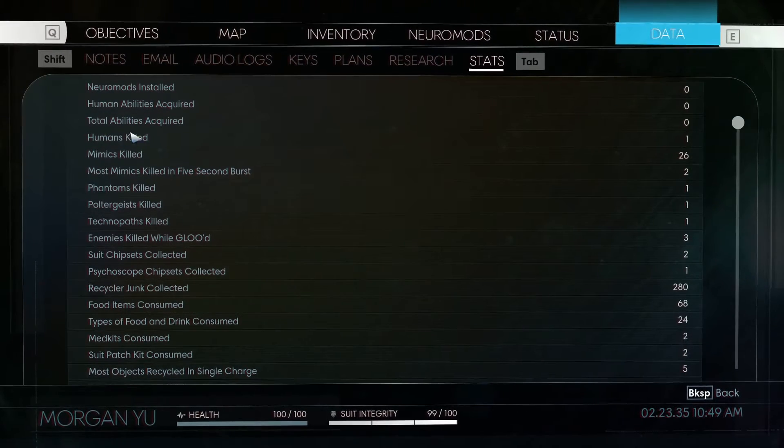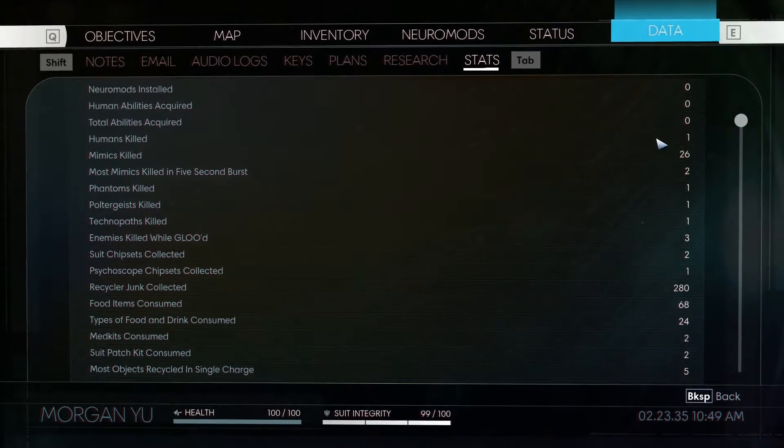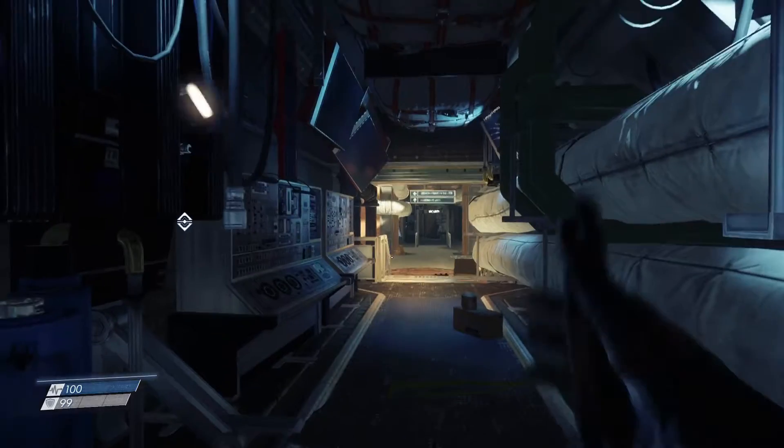The human kill stat is going to be very important for me this run. I'm basically going to try and kill every single human I come across — just throwing that out there. It's for an achievement you can get in this game.